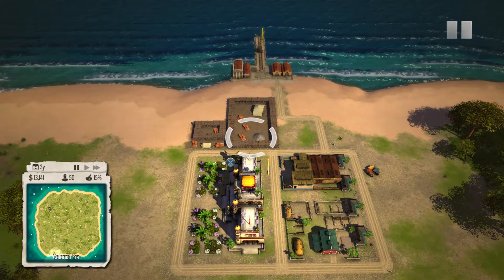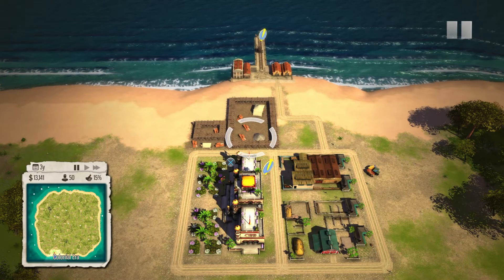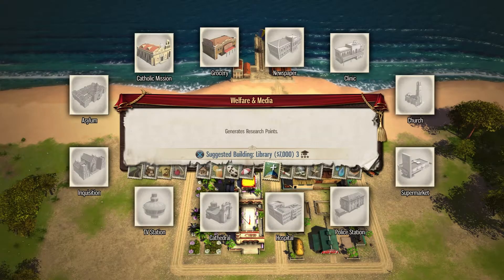Once you load into your island, pause your game speed and then build a road to your dock, and you want to place an Inquisition building down and one Catholic mission. You'll find these buildings under Welfare and Media.